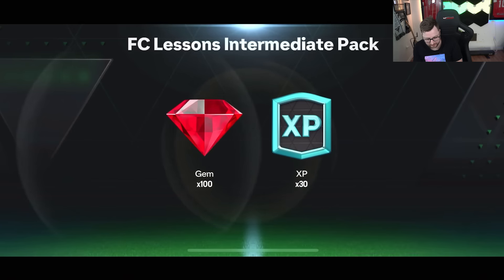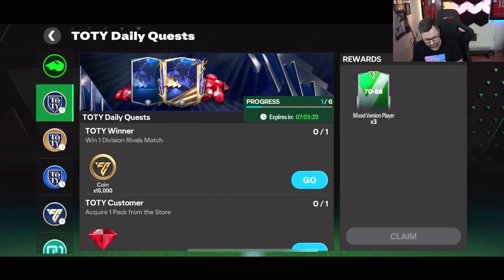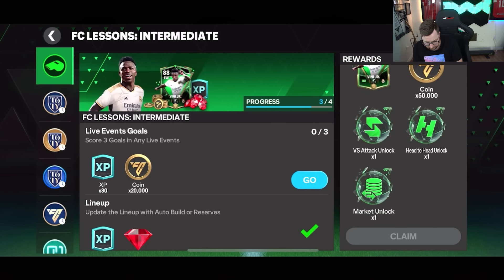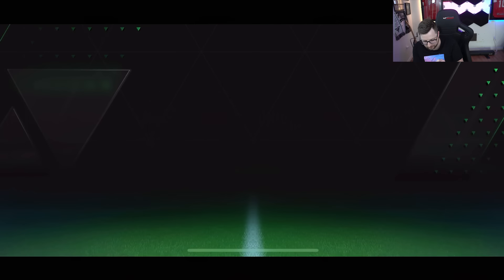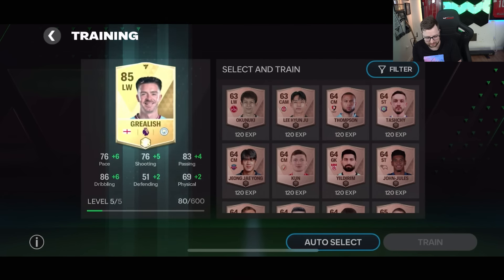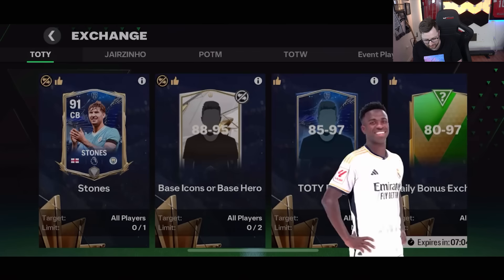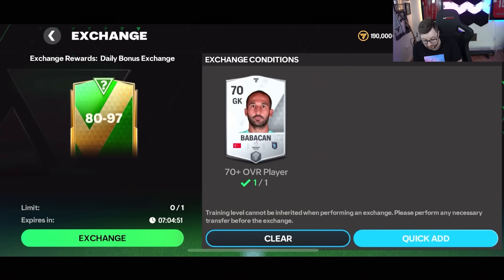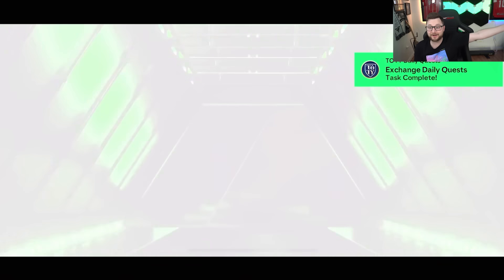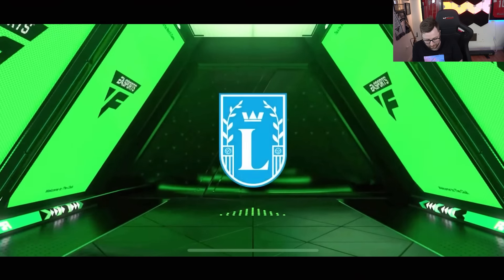We'll claim this for doing the intermediate pack. I probably have to play a skill game to get the three gold. Then we have the quest master. I'm also going to train up Grealish — get him to level five so we have a little bit of help. I don't know if I have enough silver players on the bench to do any exchanges yet. Oh, we do actually. 89 — oh, this is the daily one! I forgot you get the daily one.